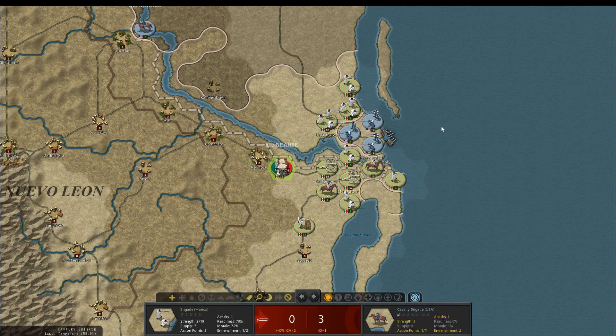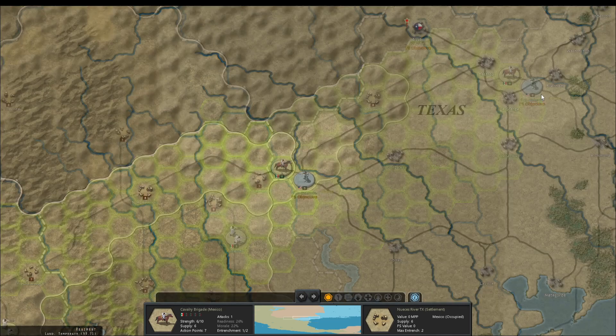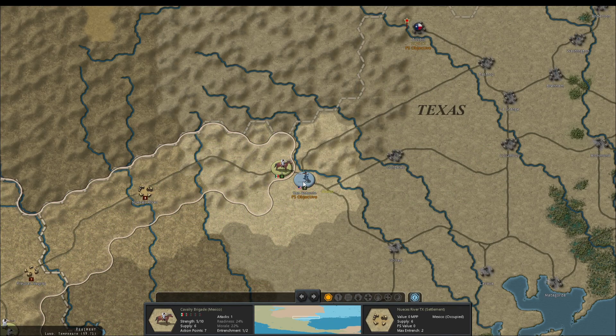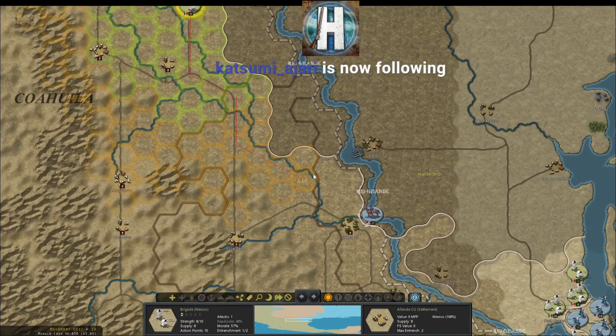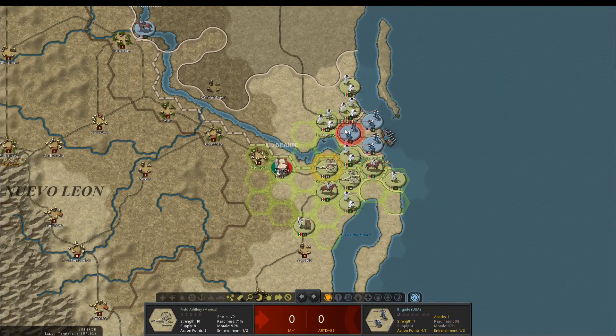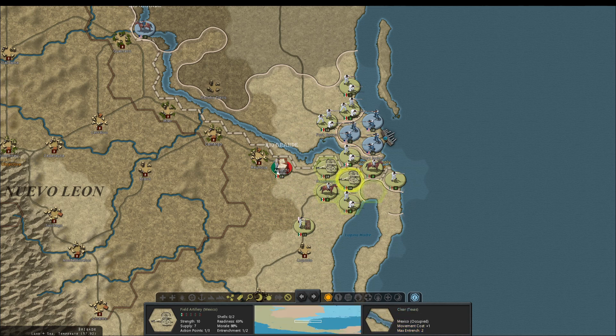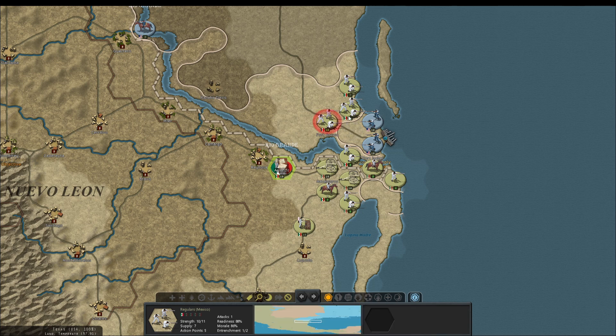We destroyed that American Cavalry Brigade south of Port Isabel. We did not take San Antonio — they've got a garrison there. Let's see if we can reduce this group near Port Isabel. Zero to two, zero to four, zero to five. One attack and that brigade is gone — good job, regulars.